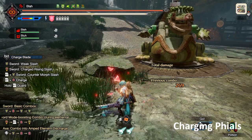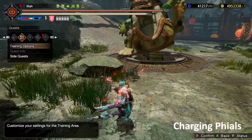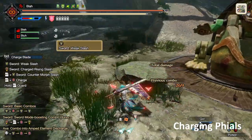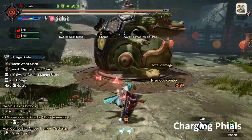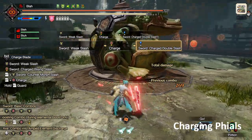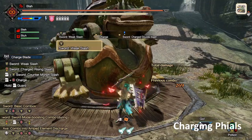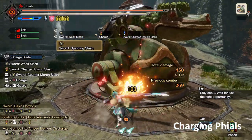If your phials are yellow, just charge them immediately — there's no use going through the whole song and dance. And if you ever find yourself not quite at yellow even after doing this on a monster — sometimes that can happen if you only hit one of the double slashes — if you're still not yellow after doing these, just sidestep and then spam slash.